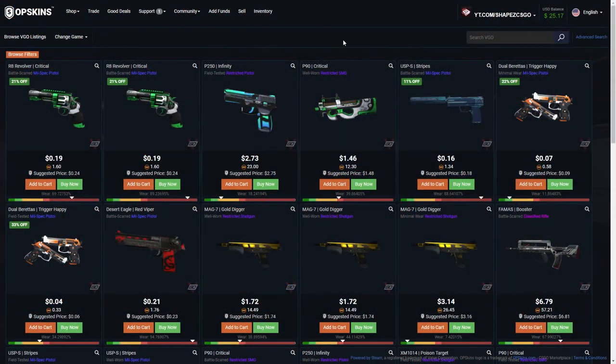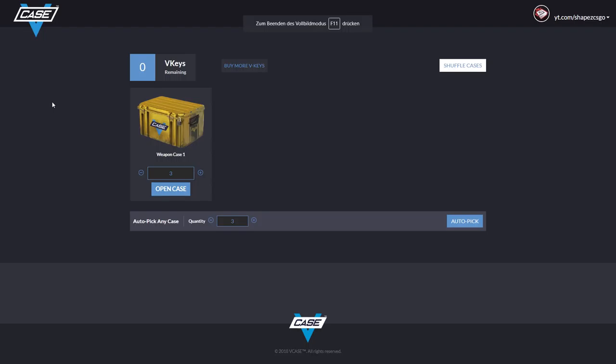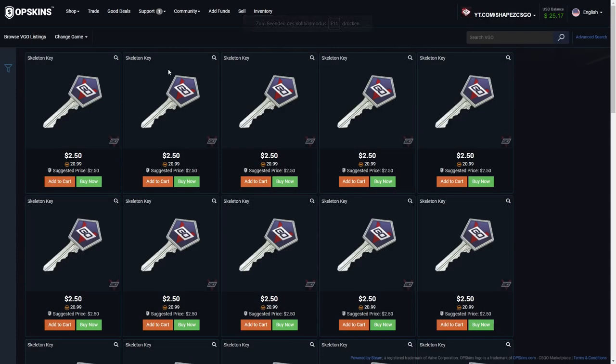We've got 25 dollars and I'm going to open up some VGO cases. To explain it: it's blockchain, and you can open up cases on vcase.gg. You just buy a VGO key on OPSkins — a key goes for $2.50 — and then open cases on vcase.gg. I'll just call it CSGO gambling with blockchain VGO skins.